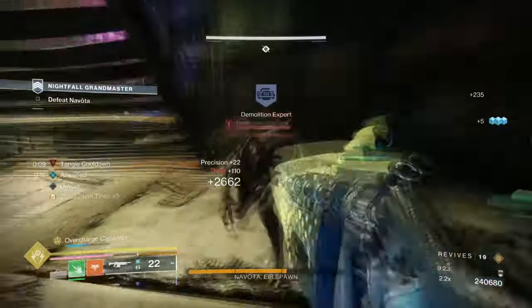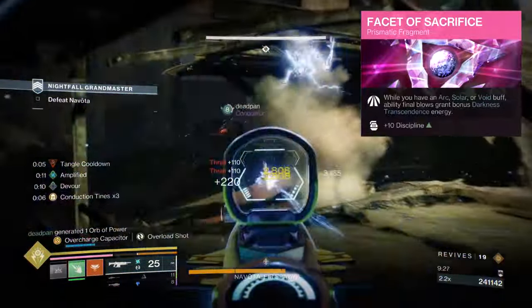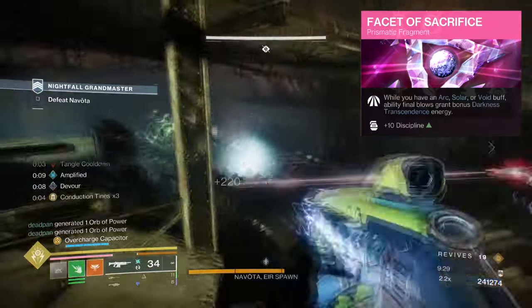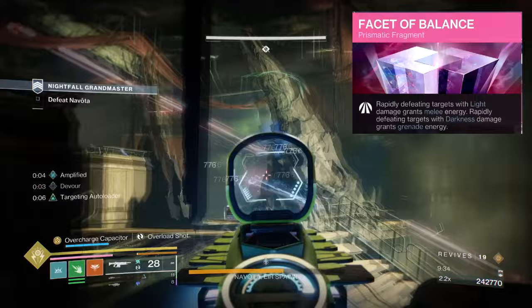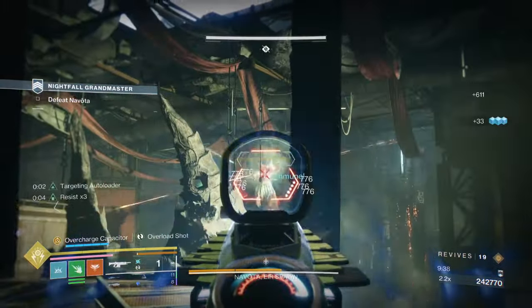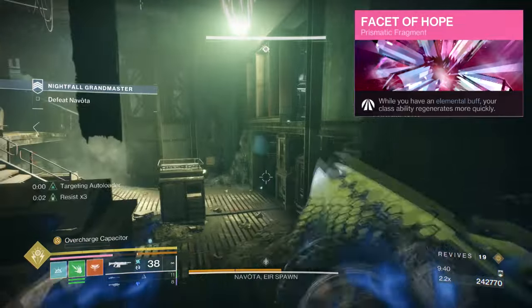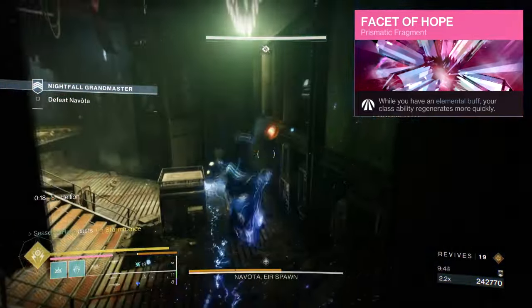Facet of Sacrifice, where while having an Arc, solar or void buff, a final blow will grant you bonus darkness transcendence energy. Facet of Balance, where rapidly defeating targets with light abilities will grant you melee energy, and rapidly defeating targets with dark abilities grants grenade energy. Facet of Hope, where while having an elemental buff, your class ability regenerates more quickly.